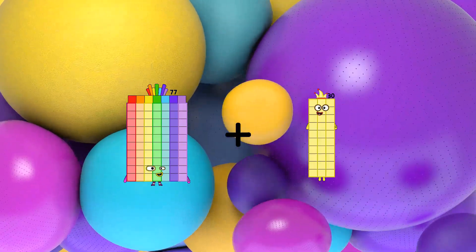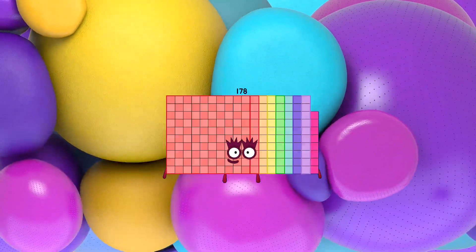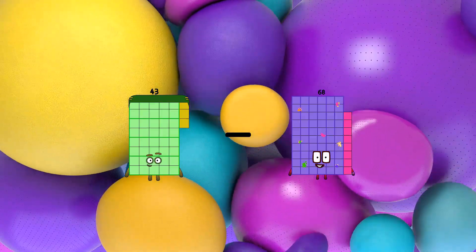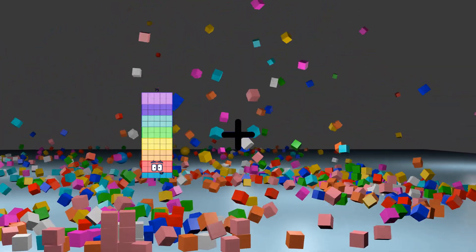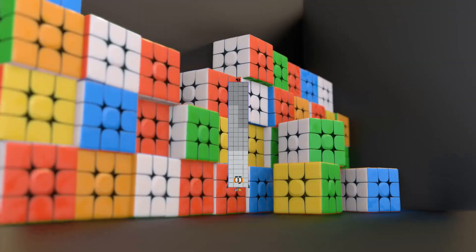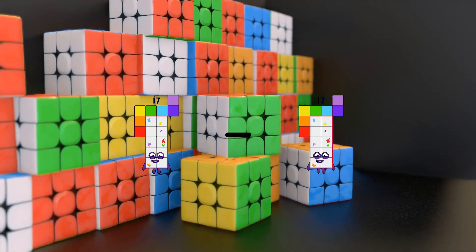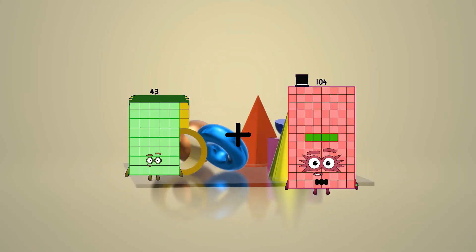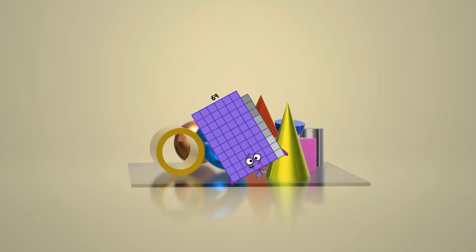77 plus 101 equals 178. 43 minus 11 equals 33. 75 plus 17 equals 92. 17 minus 17 equals 0. 43 plus 26 equals 69.